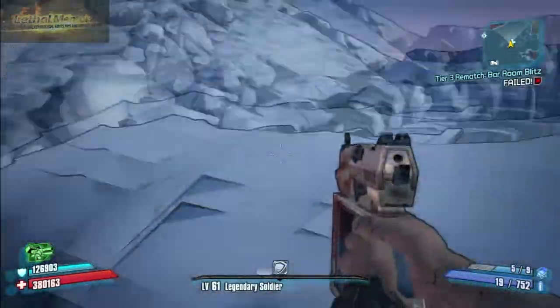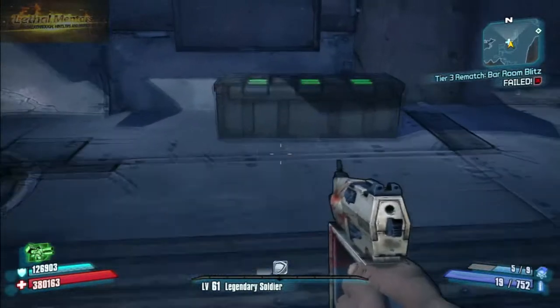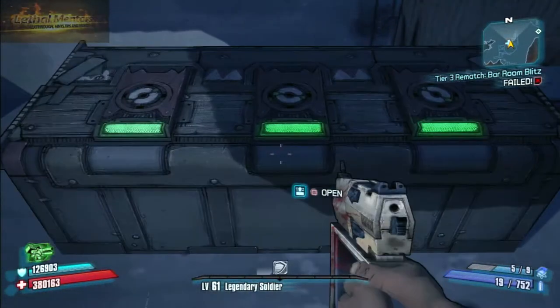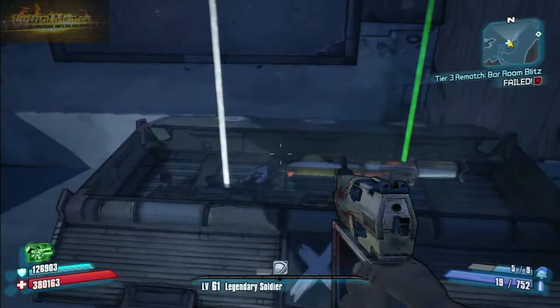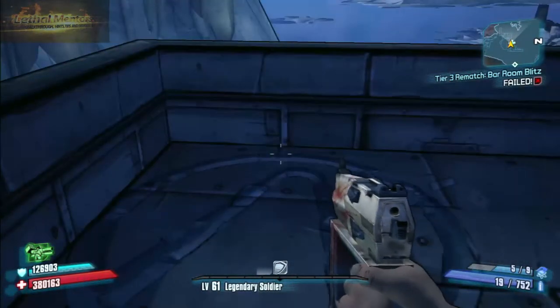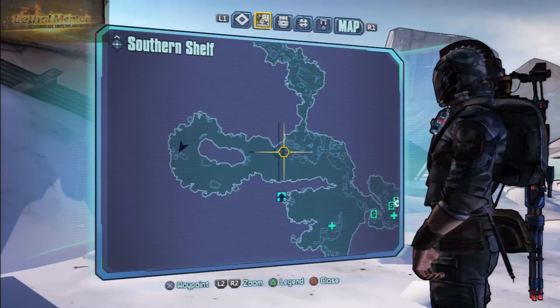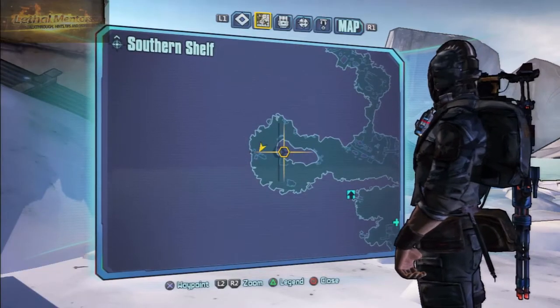With this first chest there is also a Cult of the Vault symbol located right next to it. There are two Cult of the Vault symbols on this map — we'll show you both. There it is — the second one we'll get to later.